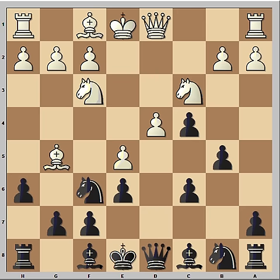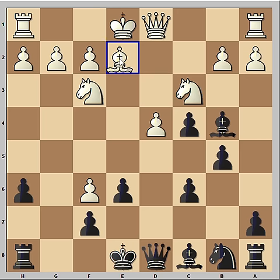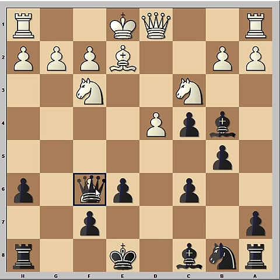In the game, Ratmir thought that against the young kid, bishop takes on f6 will do. Pawn takes bishop, pawn takes pawn, and bishop to b4. Queen to f6 was possible immediately but the pawn is not going anywhere. Bishop to e2, queen takes — winning a pawn.